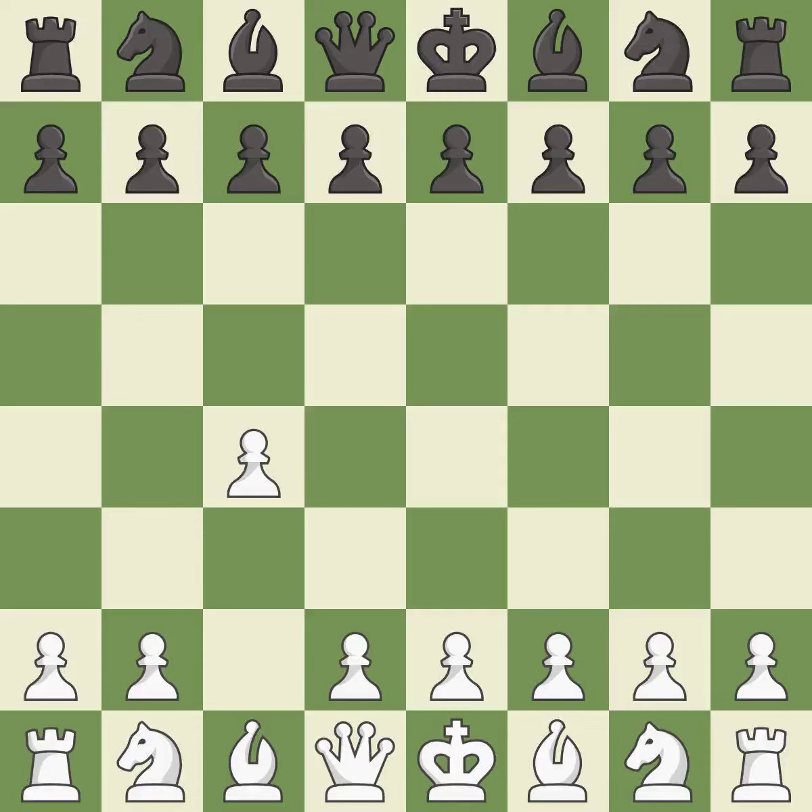The English is a more patient opening where white plays c4 to control the d5 square without committing a central pawn. c5 meets c4 with a symmetrical approach to controlling the center, and Nc3 develops the knight and controls the d5 and e4 squares.